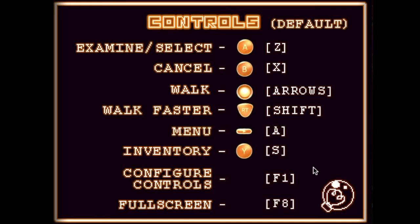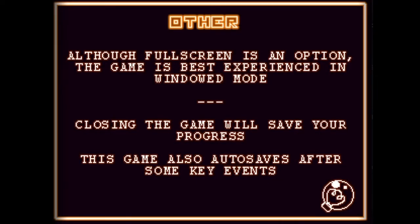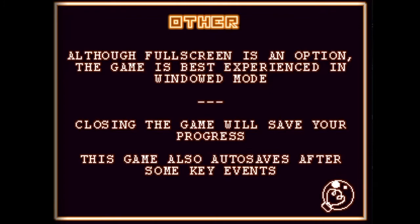No — what? No. Hey, iTunes. So Z, I guess. Explore and interact with the environment and characters. Sometimes you find an item. Once you've picked up an item, you may select it from your inventory. When the item is active, you can either combine it with other items in the inventory or use it at certain locations in order to progress. Although full screen is an option, the game is best experienced in windowed mode. Closing the game will save your progress. This game also auto-saves after some key—